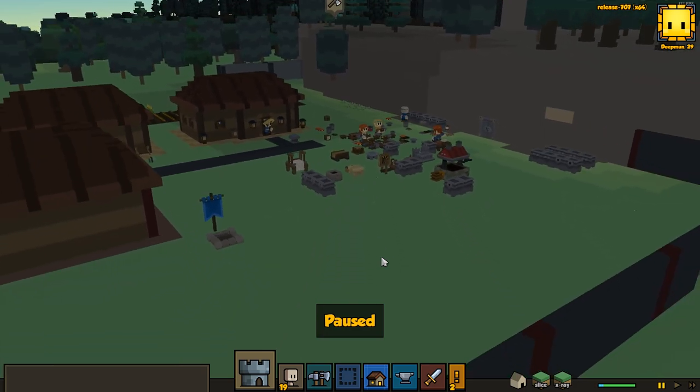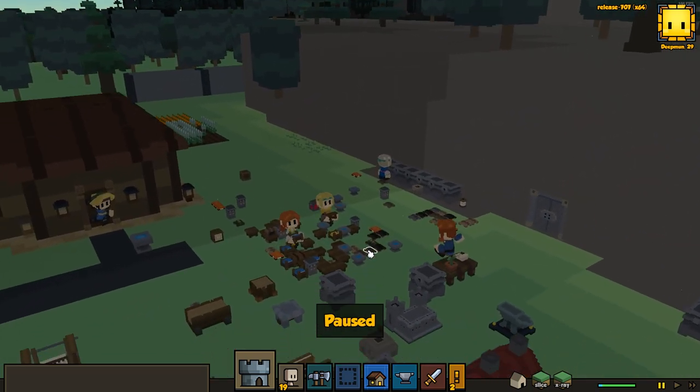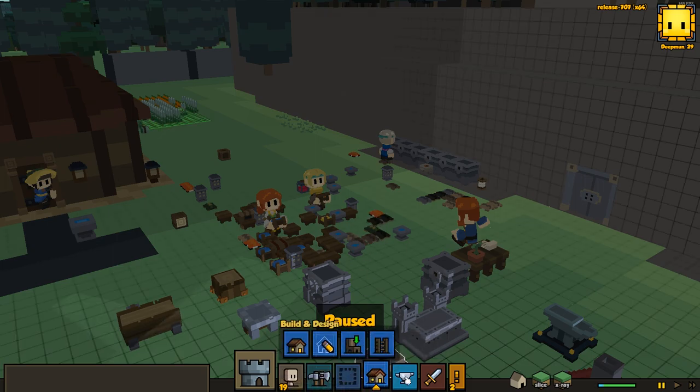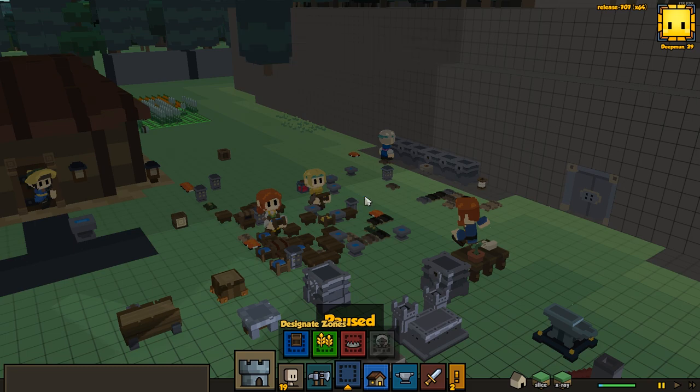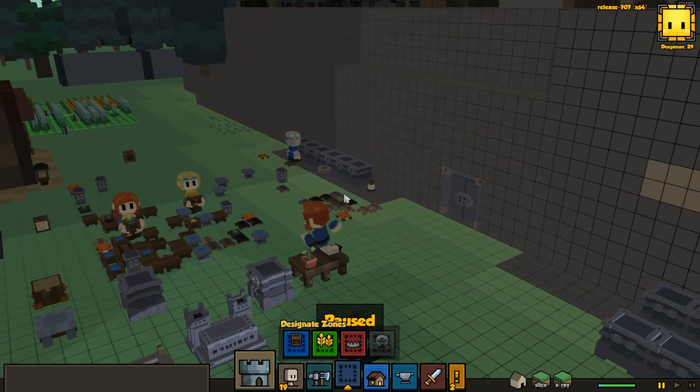Last video we organized a bunch of stuff into all these nice tidy chests. We've actually got our stockpile almost completely gone. Let me take a look at it really quick. I can't see the stockpile because I deleted the stockpile — I forgot. So there you go, stockpile is gone. We're organizing stuff in chests.